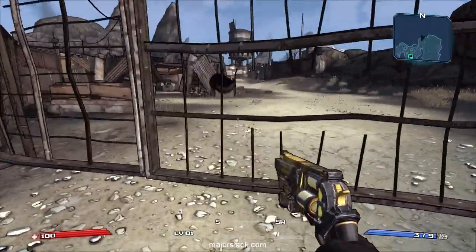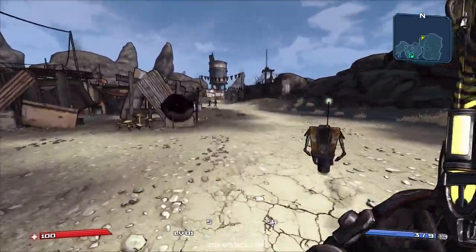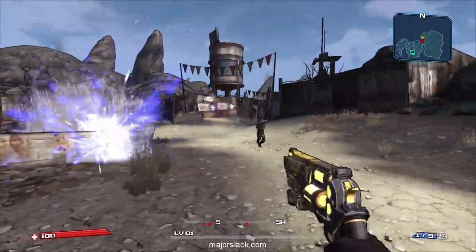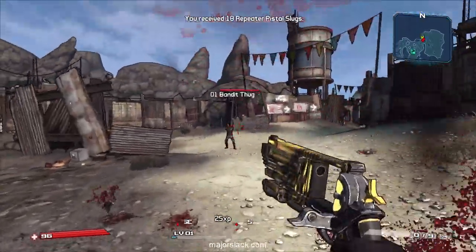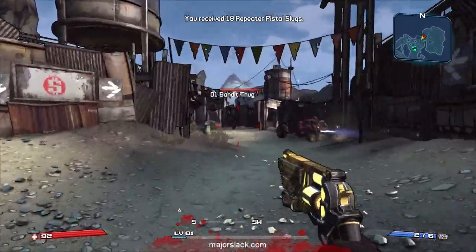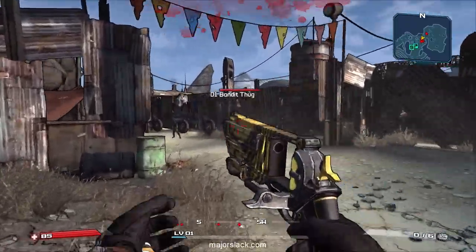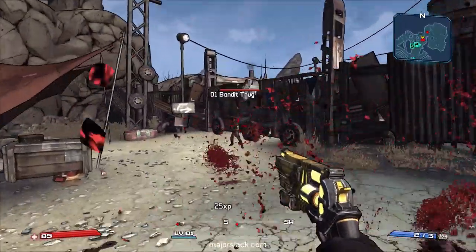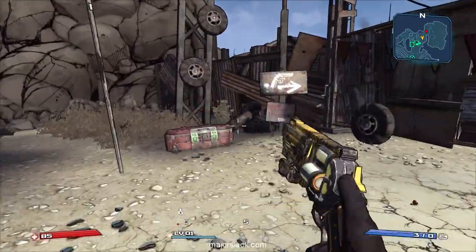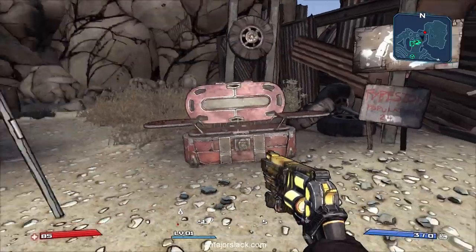Now we're going to try to get the Relentless challenge — get five kills with no more than seven seconds between each kill. It's a lot easier to get it on the second batch of bandits, so don't worry if you can't get it the first time.